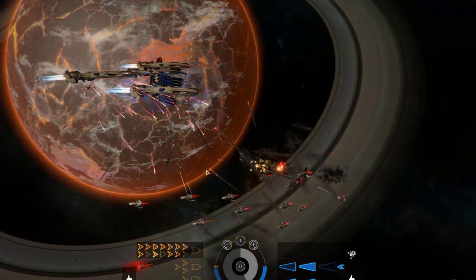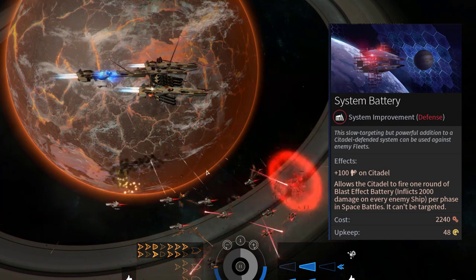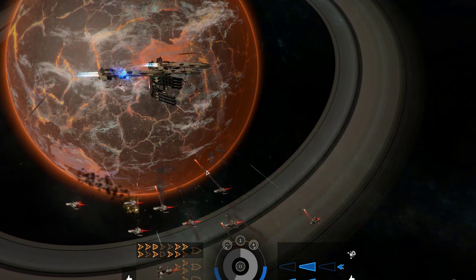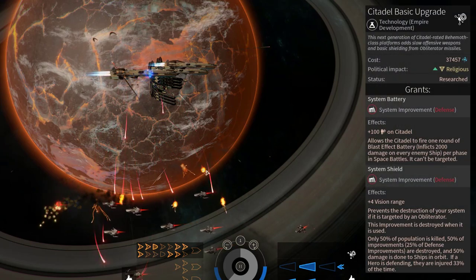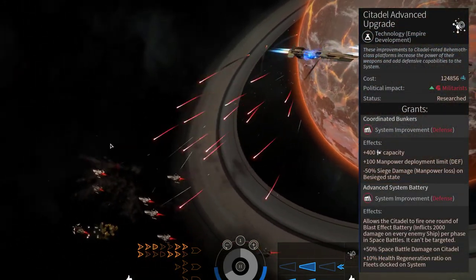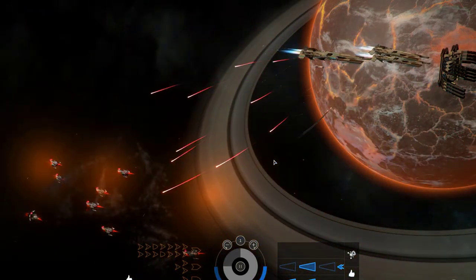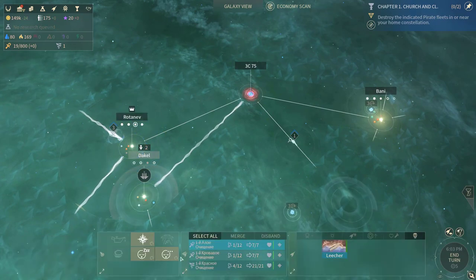The last Citadel feature is the System Battery, which allows you to help your fleet in space battles by firing one round of blast effect battery, inflicting 2000 damage to every enemy ship per phase in space battles. To unlock this feature, you need to research the Citadel basic upgrade and build a system improvement System Battery, and for the better version, research Citadel advanced upgrade and build the advanced battery system. On the matter of shortcomings, the Citadel cannot be moved or demolished; however, the Vajin faction and the Umbral Choir can transfer the Citadel to another place.